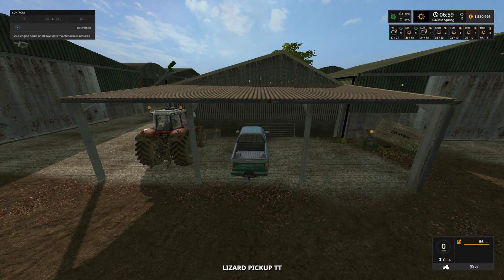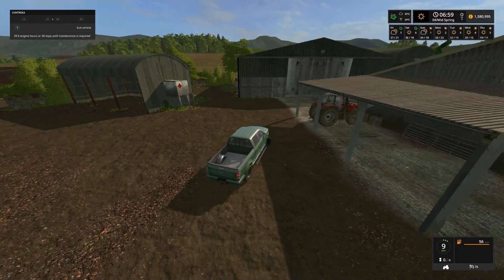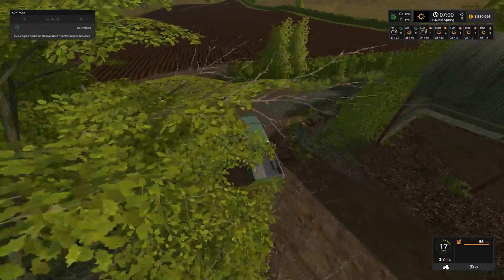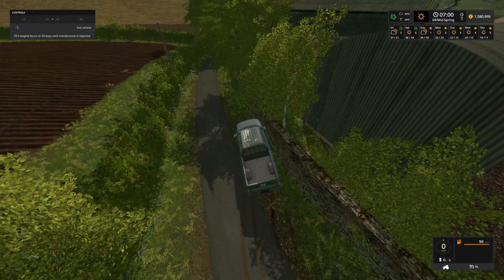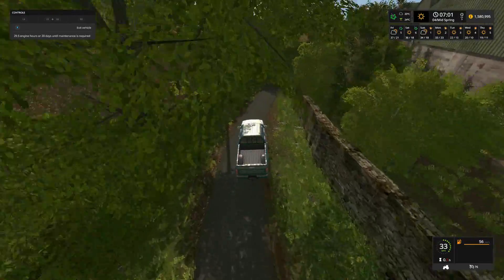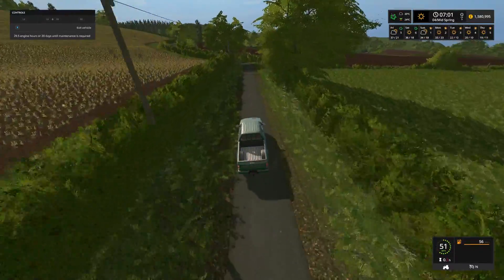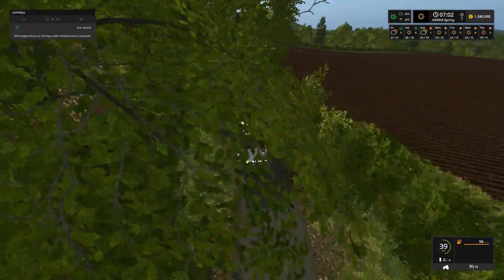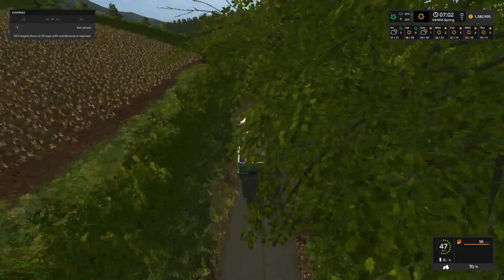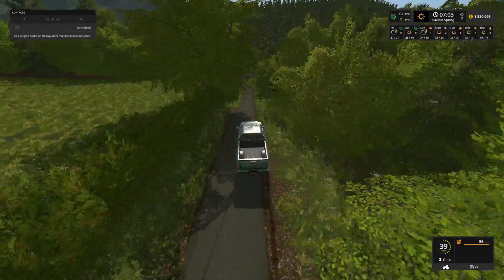We are going to jump into the Lizard Pickup TT and head off up to the sheep farm first for today's episode. What we need to get done up there is of course make sure the sheep are adequate — yeah, we need to make sure the sheep are happy, fed, watered, etc. We are on day 4 mid spring, and the next two days is going to be late spring, so we do need to get some crops planted.